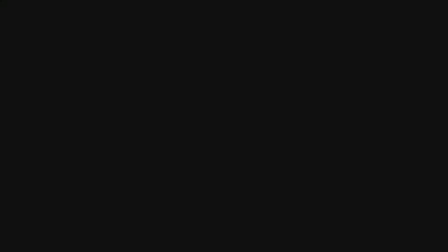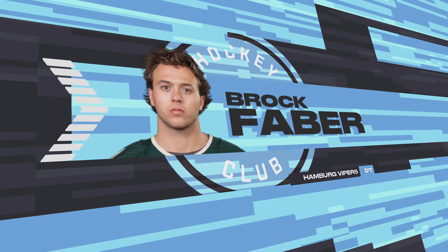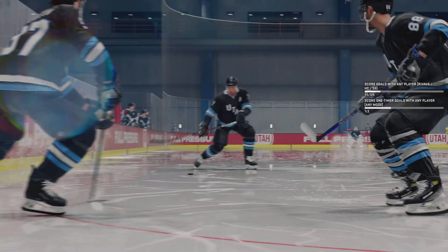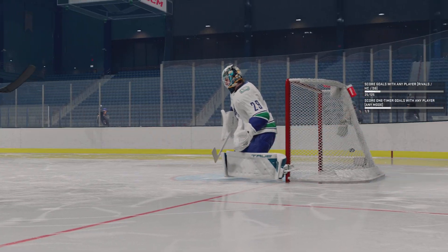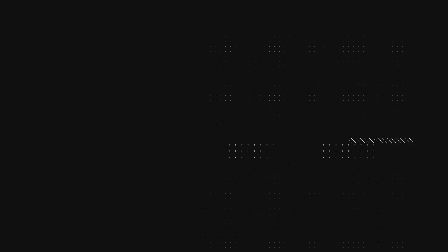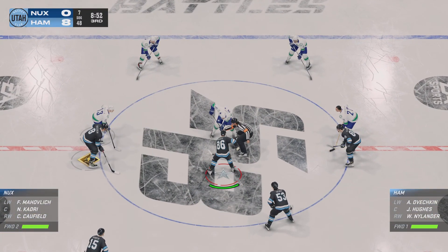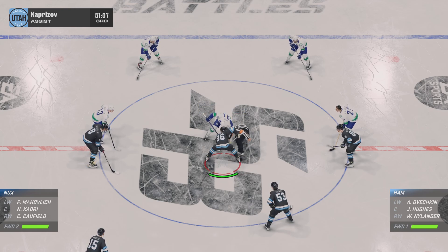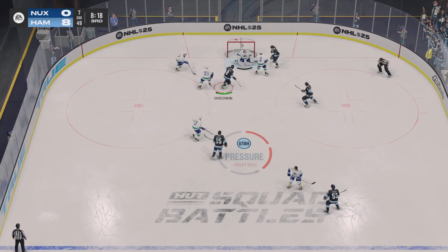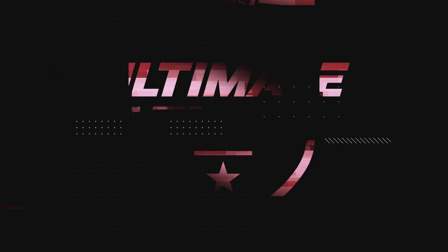Lunges the puck into the corner — scores! The excellence of execution on that one. That's a beautiful one-timer, and what I like is that he already knew exactly where that puck was coming and just wires it home. Face-off looming as both centers get into position. Hughes takes possession after the center-ice face-off. Ovechkin's going to play it against the half wall — big-time stop by Blackwood. As a goaltender you want to make yourself as big as possible, and that's exactly what he does, just taking away the net.